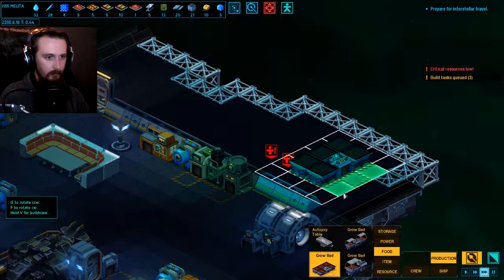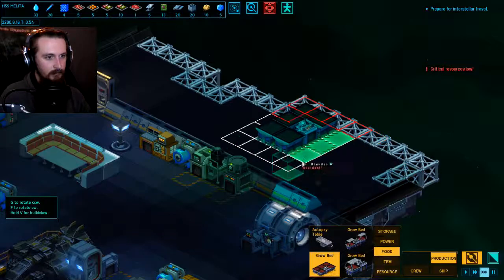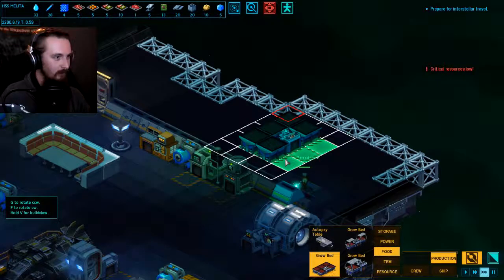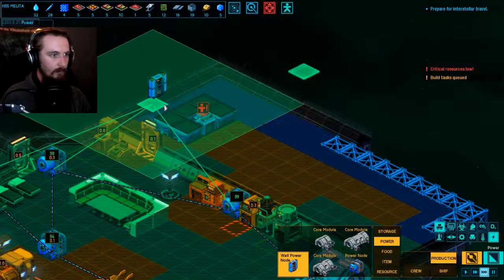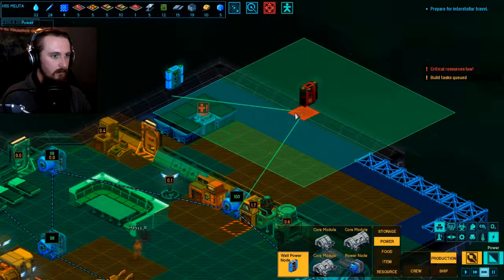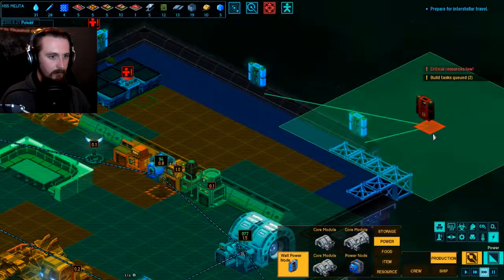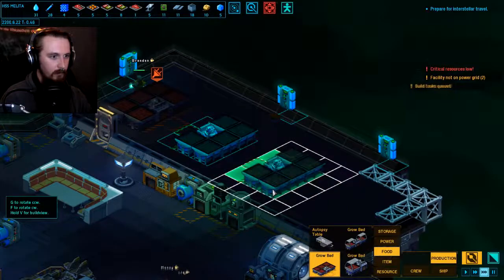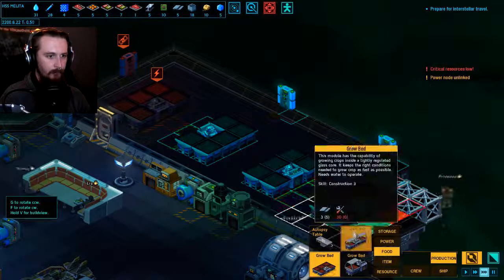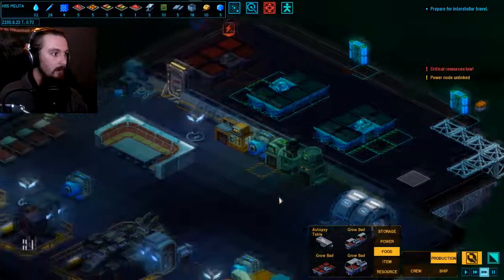We're getting close to being able to fit a grow bed in. Let's dump our first one in there, stick a power node in there - get one in about here, and then probably another one down that side. That should cover the entire room. I want another grow bed there, another grow bed there, and one more right down here at the end. Then we need to fill the room with lights and let people get to work. Although I think it's now end of the working day - yep. Oh, that's typical.